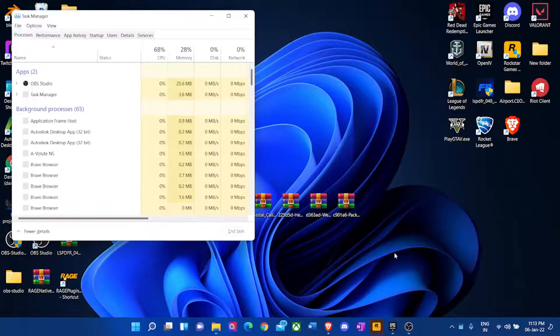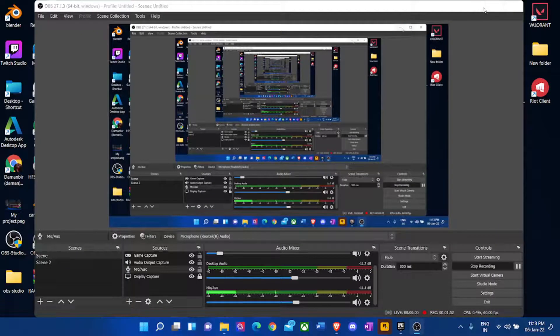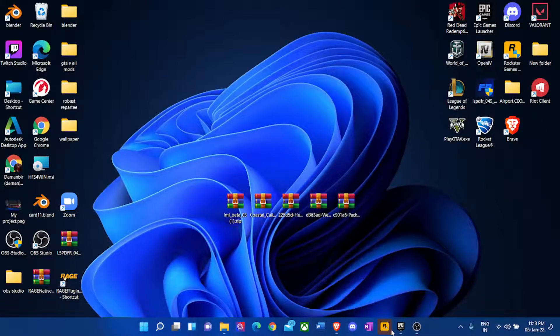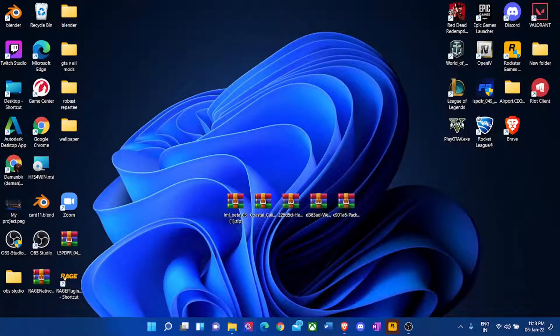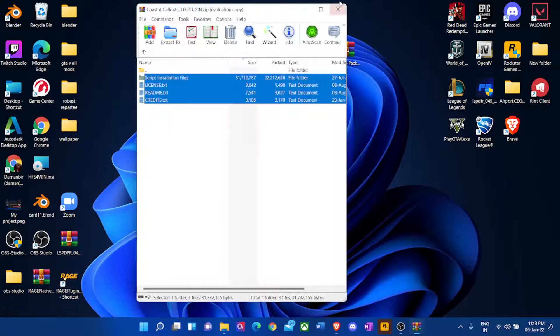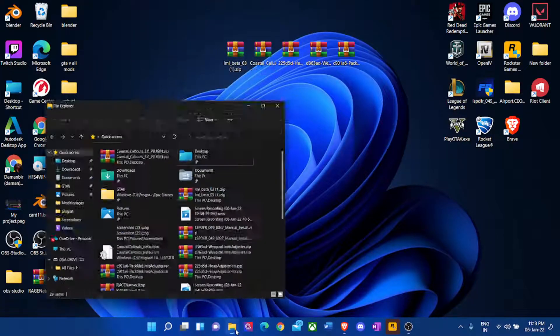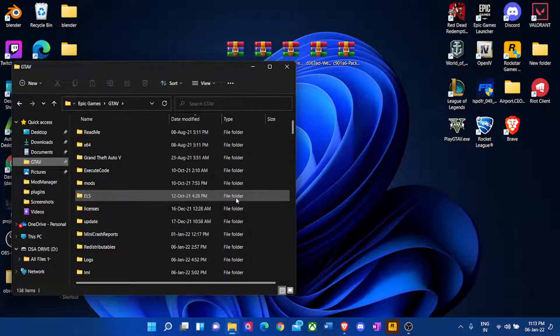You can see from Task Manager nothing is running — GTA5 is not running, only the Epic Games launcher is running. It's back to launch. Now after installing Coastal Callouts, which added all these files to my GTA5 main directory, the game is not loading.